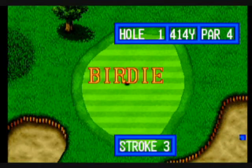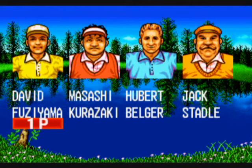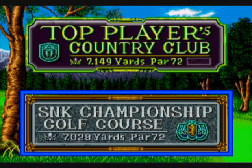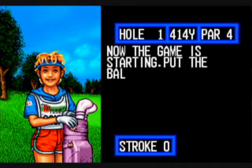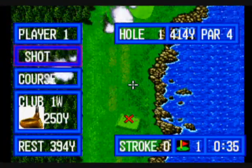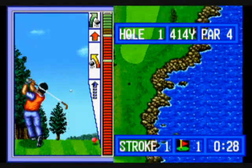Look for the direction on the lie on the green to know whether you need to hit it to the left or right, or give it a little more juice. We're going to look at a little bit of the Nassau game. Again, the Nassau game gives you opportunities to maybe lower your score. We're also going to look at the SNK Championship Golf Course — with that course you can choose out or in, meaning the back nine or the front nine. You only play nine holes instead of all 18.